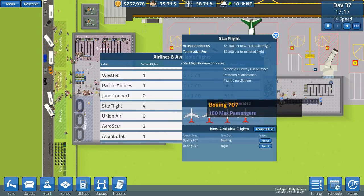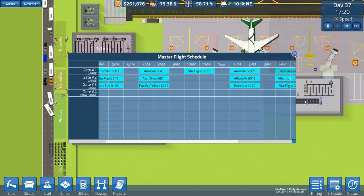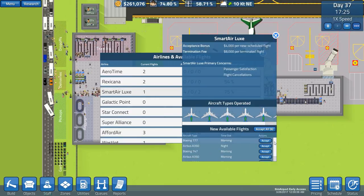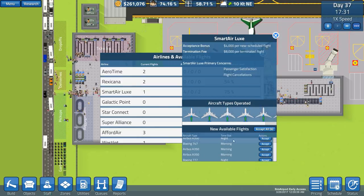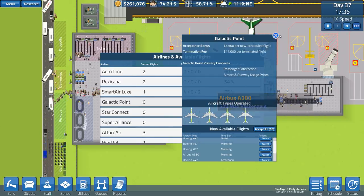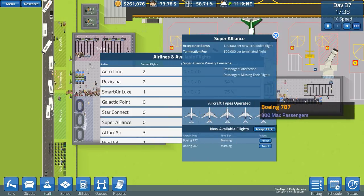Star Flight has a 707 - that's fine. We'll go to schedule and place it. There's also a 747 and Airbus which are too big. Super Alliance has a 777 and 787, also too big. Galactic Point is a 787 and 747 - just too big.